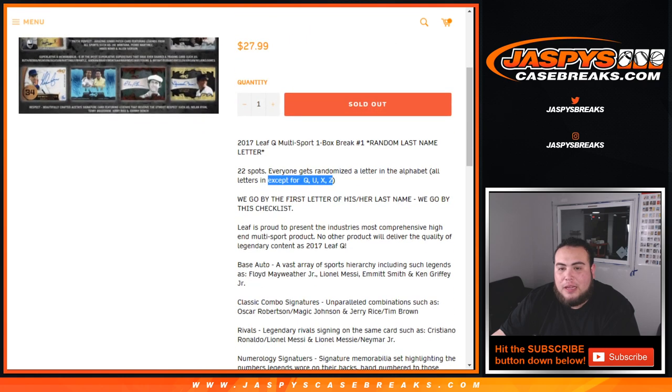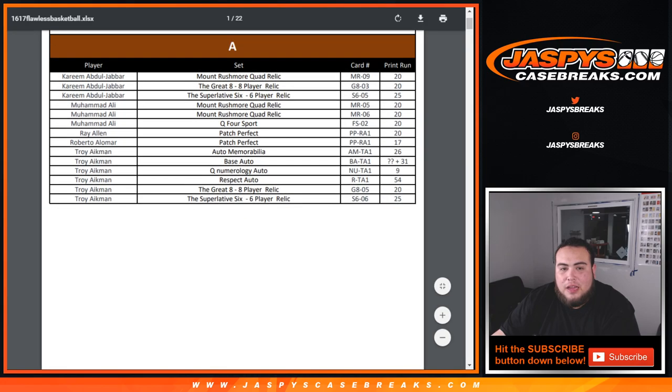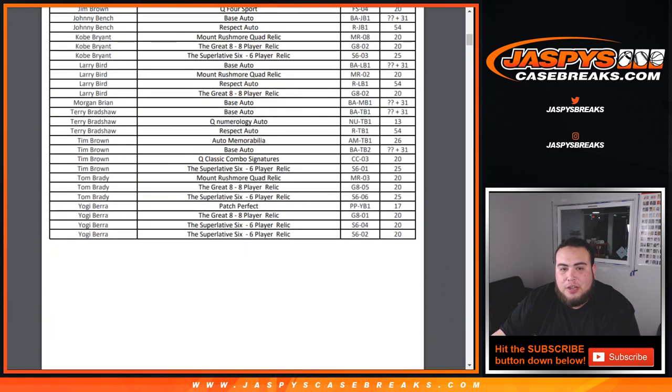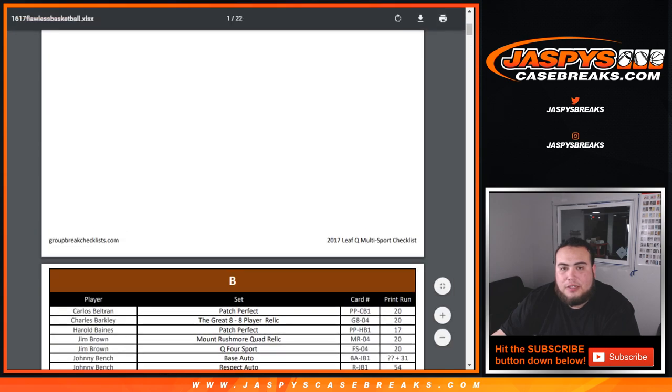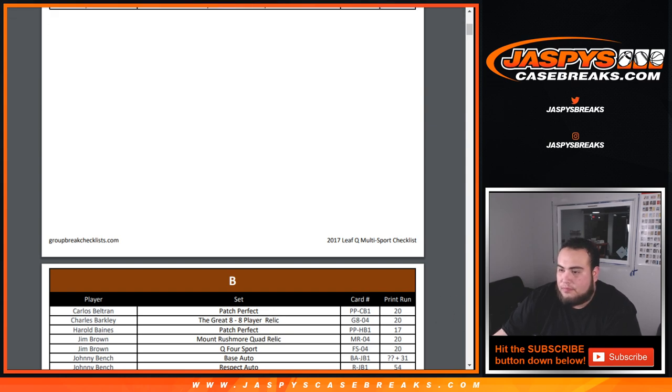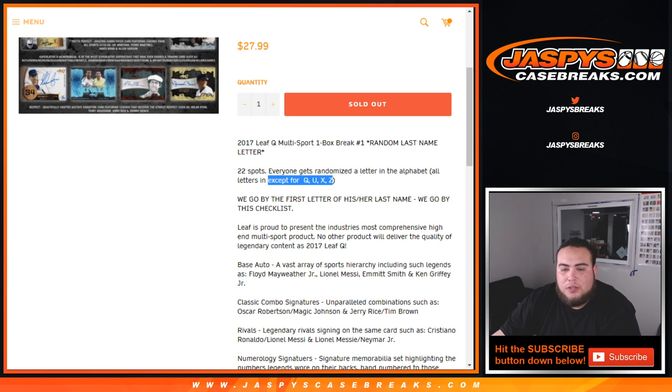And we go by this checklist, so if you click the link it should pop up right here. And that's what we're going to go by. So here is the checklist for you guys for Leaf Q. So 22 spots, 22 letters.